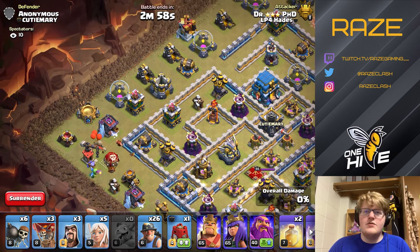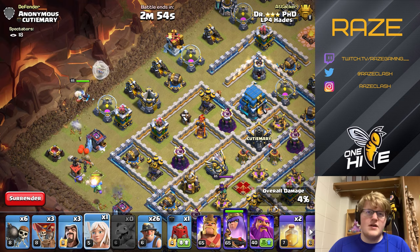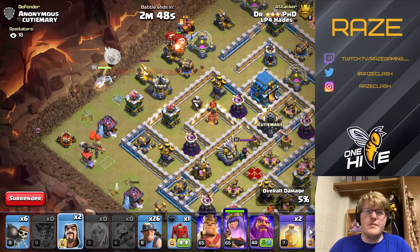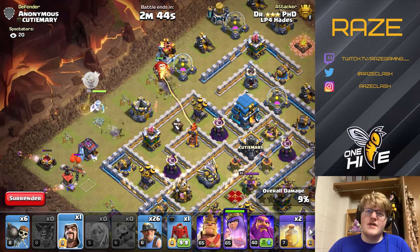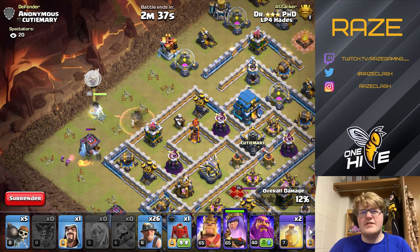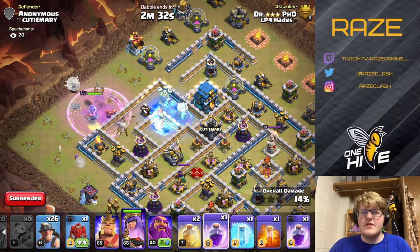Here's the start: baby dragon and loon — loon for any seeking air mines. Queen dropped on the spell factory and loot storage; she'll eventually funnel herself into the middle. Two wizards to help her do that, because I was hoping my baby dragon would get the siege barracks but he didn't, so a little bit of a risk to let the queen go out of her way to take that out. I dropped two wizards there instead.